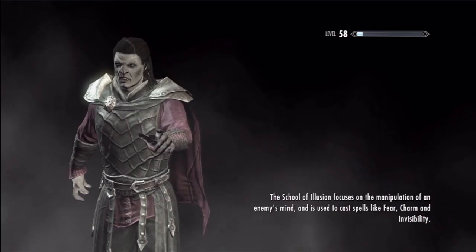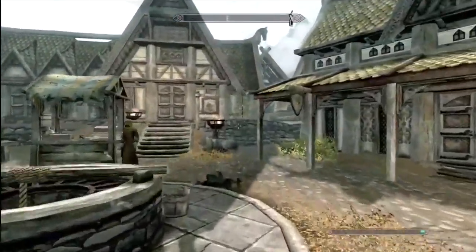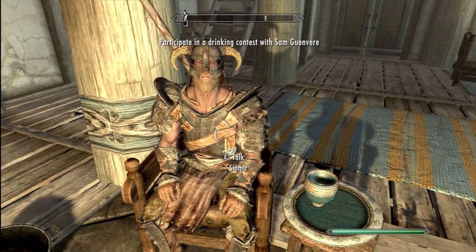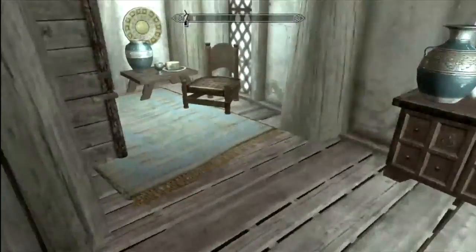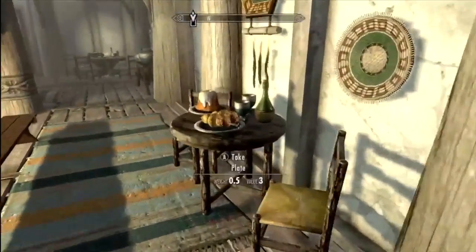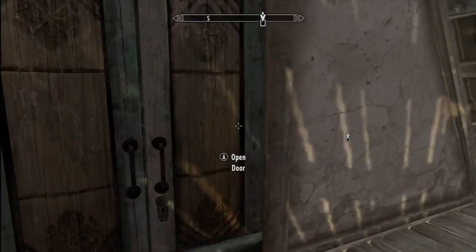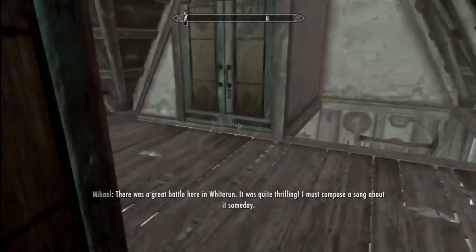Later on we should bring our wife. I'll bring my wife in a little bit to the new house, even though I like my house in Solitude. Let's get a new follower from the Bannered Mare. I don't know why I'd do that, but we are going to get this guy — pretty sure this is the guy. There was a great battle here. Oh, I swear there is someone here. I must compose a song.